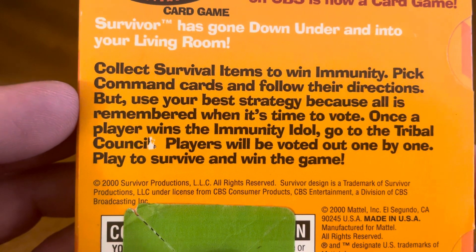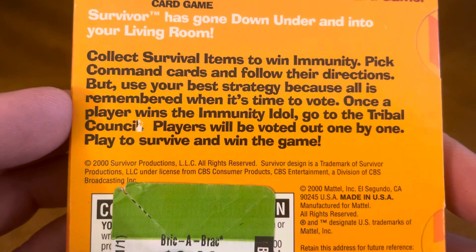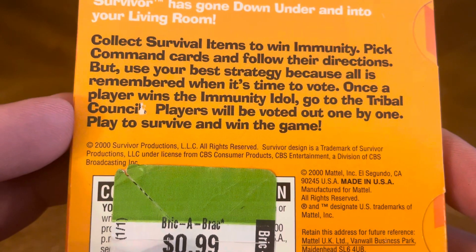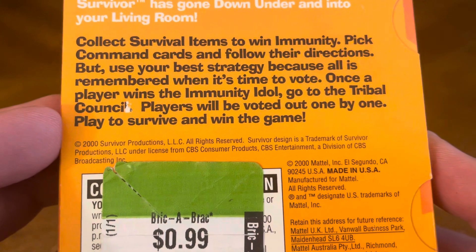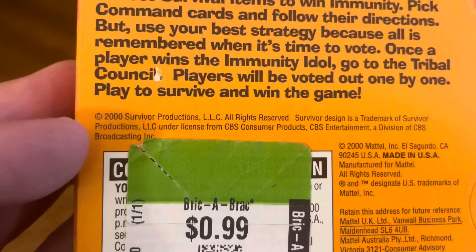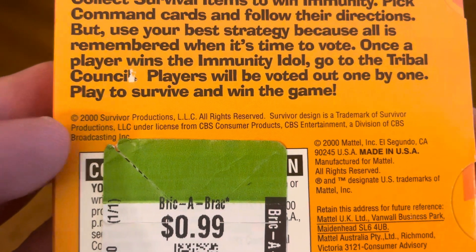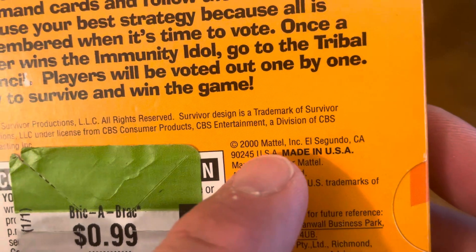Pick command cards and follow their directions, but use your best strategy because all is remembered when it's time to vote. Once a player wins the immunity idol, go to the Tribal Council. Players will be voted out one by one — play to survive and win the game. This was released in 2000 by Survivor Productions, brought to you by Mattel Incorporated.